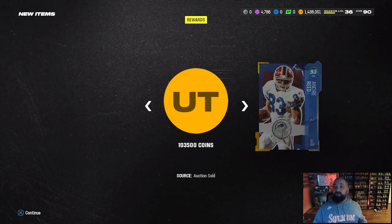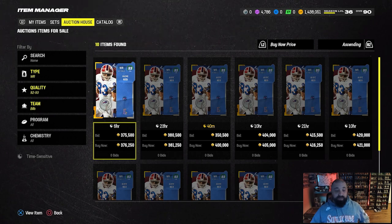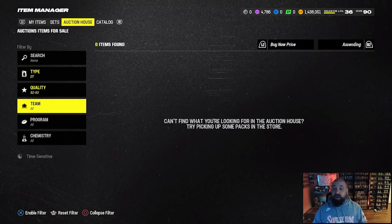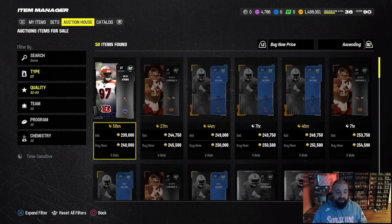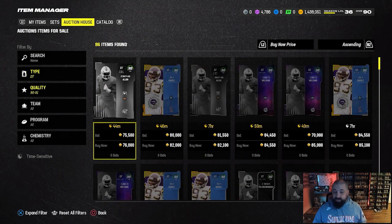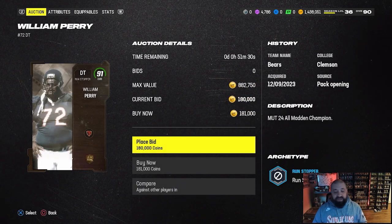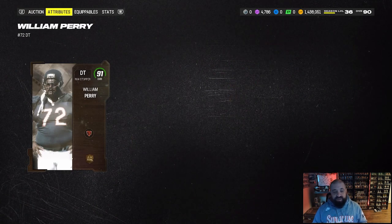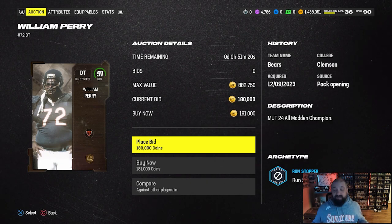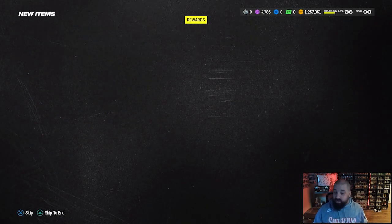We now have the free Randy Moss at 92 speed and two 93-speed receivers on the team. There's only Tyreek Hill out there with 95 speed — aside from that, the fastest receivers are sitting at 93, and we've got two of them. Andre Reid is six foot two so he'll be helpful. The other addition is going to be All Madden William 'Refrigerator' Perry at defensive tackle. We got rid of Mean Joe Green — not a terrible card — but Refrigerator Perry for 181,000 coins is a really good price. He gets inside stuff, he's 335 pounds, he's going to take up more space and be more helpful in the run game.